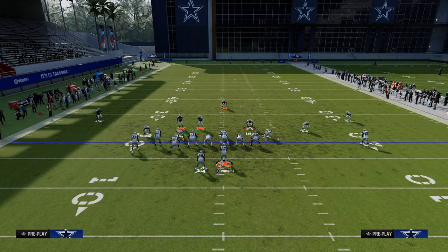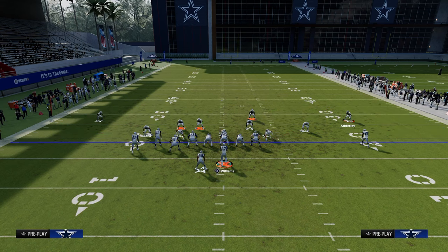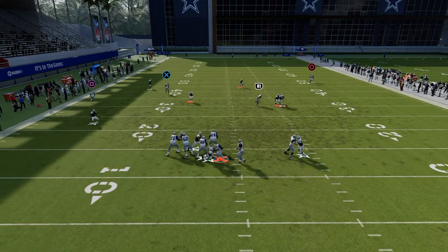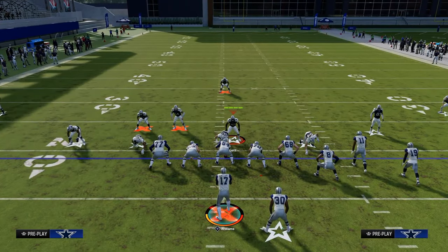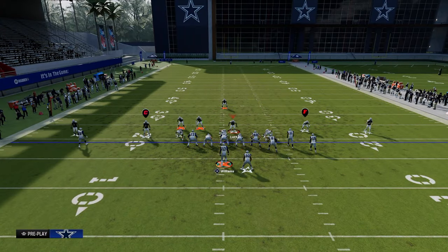This allows us a lot of versatility in terms of pressure and coverage variations. For example, with DB Fire 2, we can drop the slot corner on the left side into coverage. We have a lot of help because we have a safety we can roll into the middle of the field. We might put him in a hook curl, something like that. We're really setting up to get this nice pressure here. You can send four, you can send three — you can send very few people and still be able to get pressure. It all starts with this pressure, and all you have to do is come down with your user. The A-gap comes in pretty much every single time.